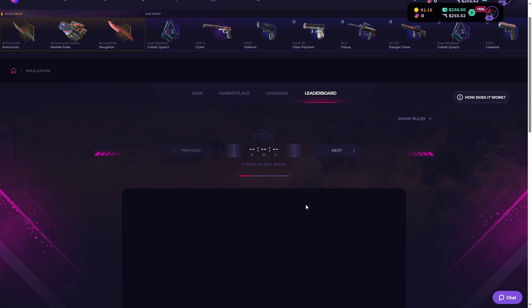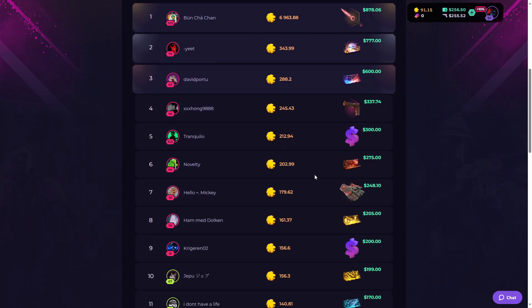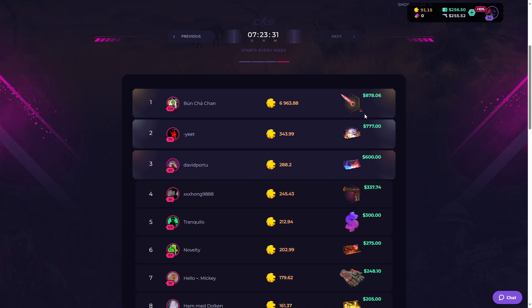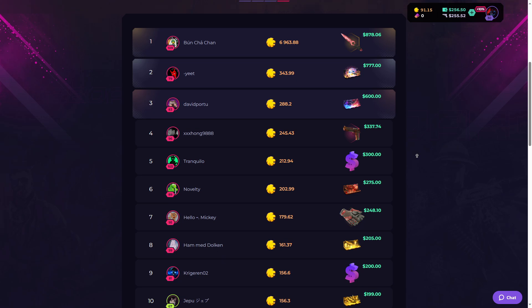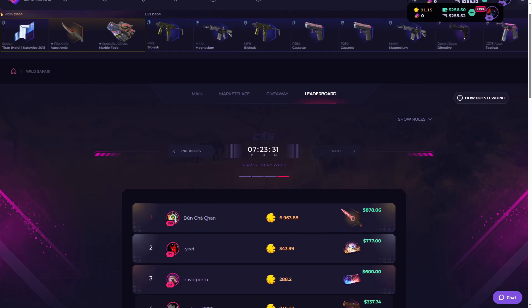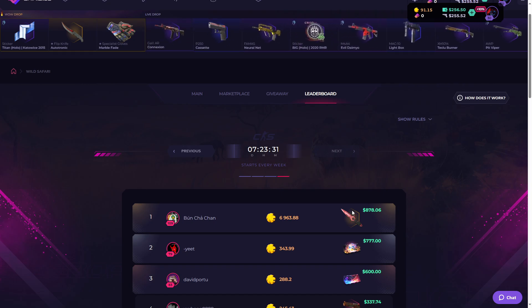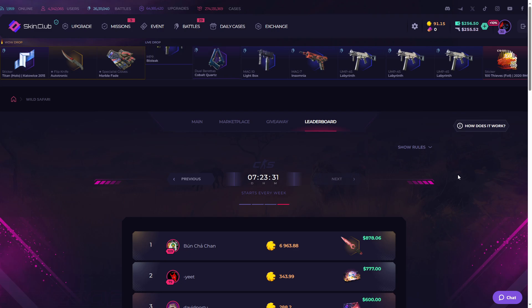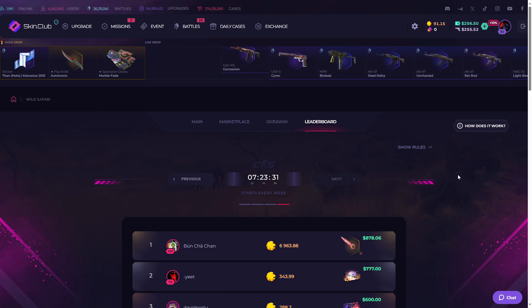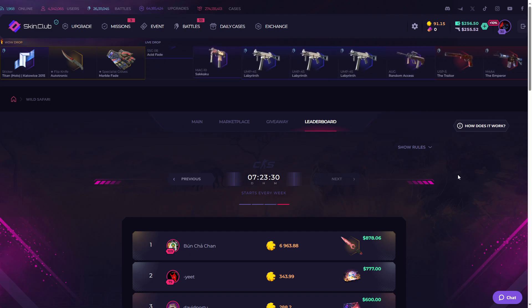In the leaderboard section, people with the most points are guaranteed cool prizes. For example, the number one person with almost 7,000 points is receiving a Crimson Web knife worth around $870, which is really good. That's it for today's skin.club video — don't forget to click the link in the description below to sign up and receive a 10% bonus. Thanks for watching, I'll see you in the next one!